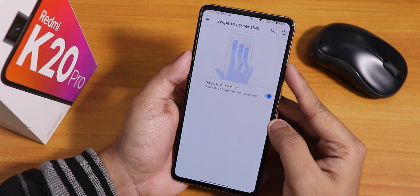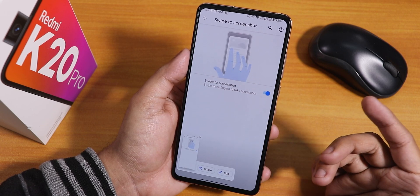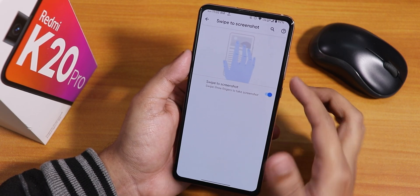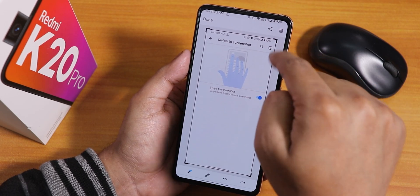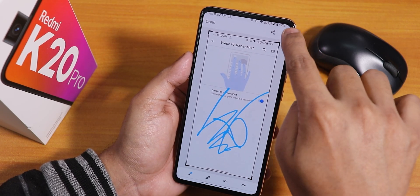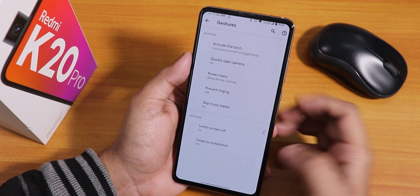In swipe screenshot, swiping three fingers takes a screenshot. However, you don't get a delete option in the screenshot toolbar — only edit and share. To delete the screenshot you have to tap the top right menu and delete from there.